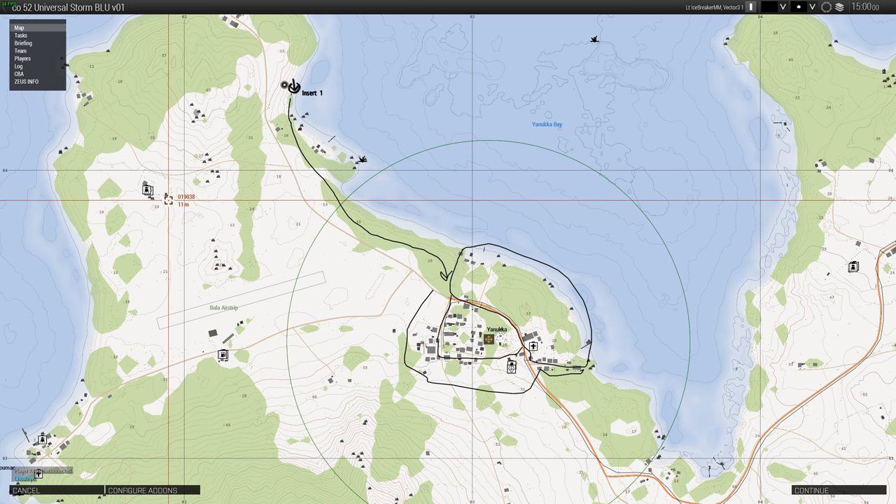Forgive my rough drawing here. I'll add these to Insert One, and then we'll use the tree cover and the proximity to the road to make our way down towards Lanuka. That'll give us time when we hit the tree cover that's a little bit north of the Eastern Road. We'll be able to scout out a bit and hear if the vehicles are patrolling in that area.